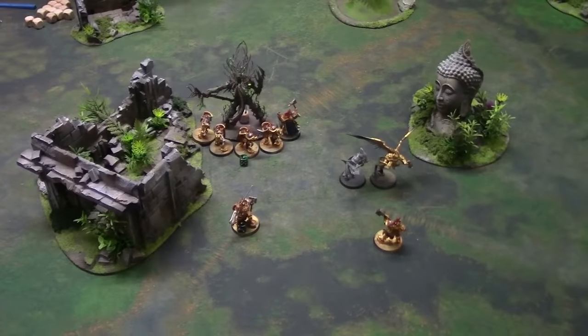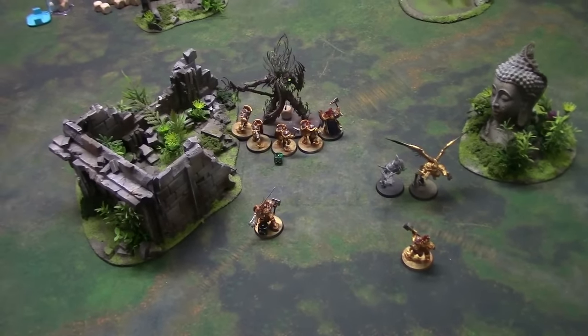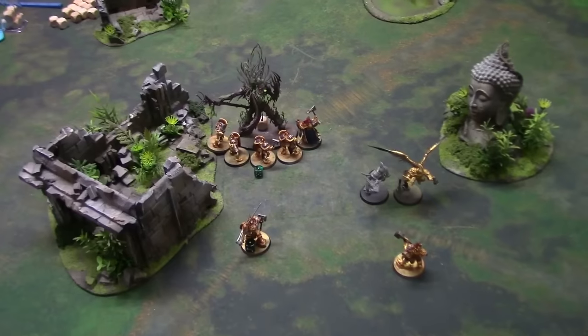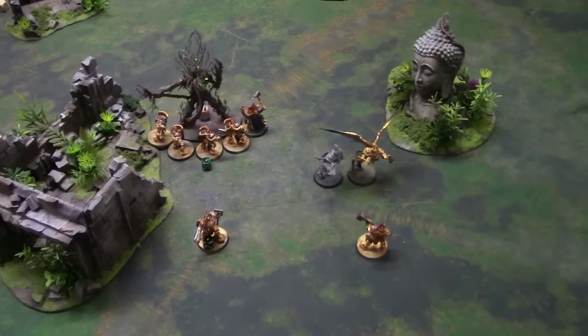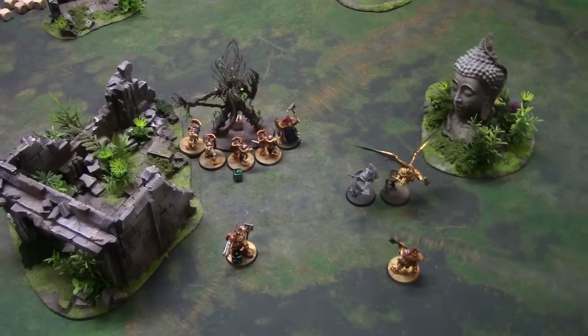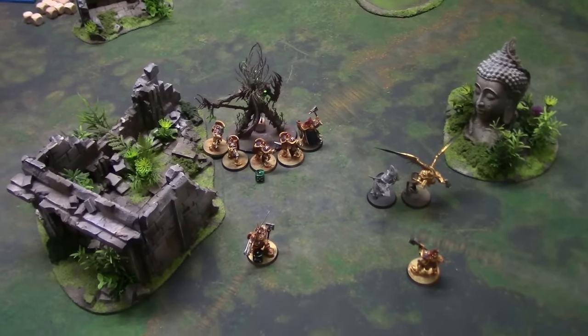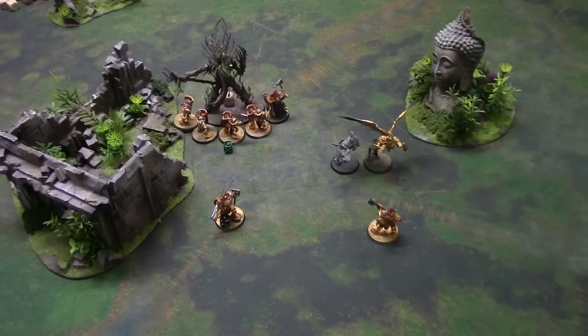We're back and not much has changed other than the Tree Lord is now on three wounds instead of one. After getting the rules correct this turn, we attacked causing two wounds and the Tree Lord attacked causing none. We will now move on to Stormcast turn four.